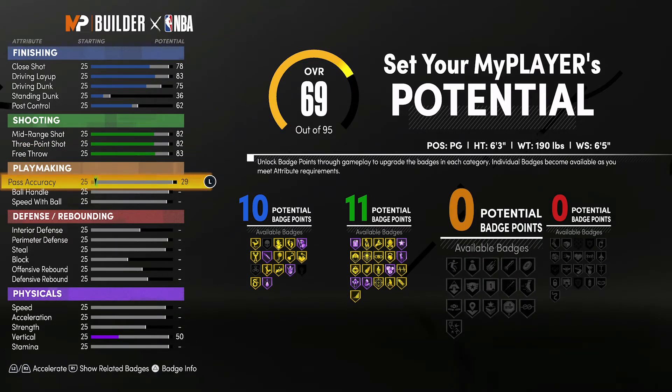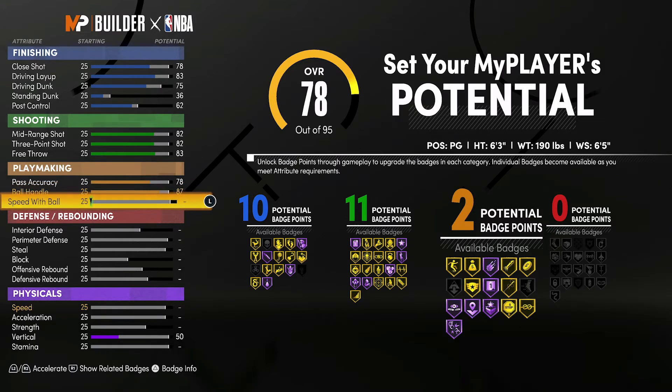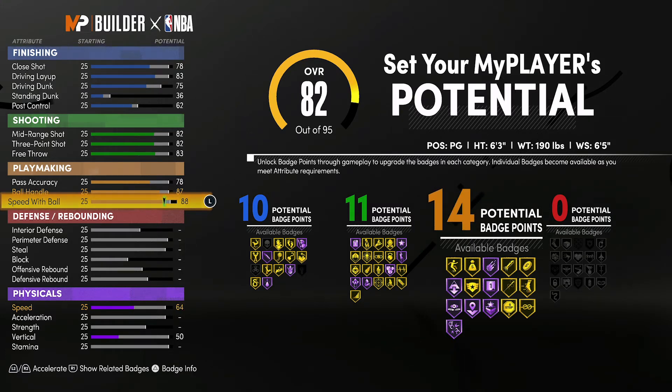For playmaking, you're going to bring your pass accuracy to a 78, your ball handling up to an 87, and your speed with ball up to an 88. That's going to give you 14 playmaking badges.